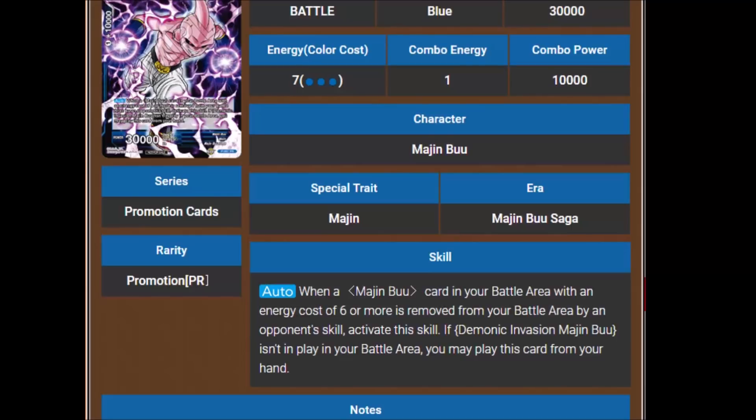With the Majin Buu deck you're either going for Buuhan or Ultimate Evil, so when you play them you're probably pushing for game. In the case that you don't win, this is a fantastic free-to-play card that can give you game the following turn. 30,000 power is nothing to scoff at, and that art is amazing. I would prefer more Fat Buu support, but that card is beautiful and is the number one card I'm looking forward to in this pack.